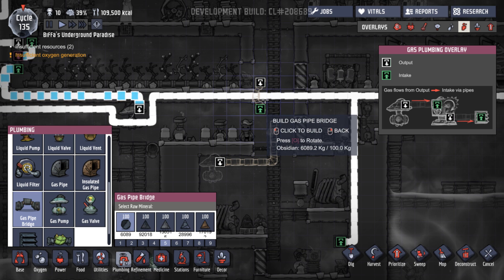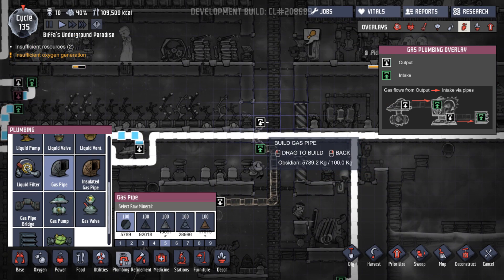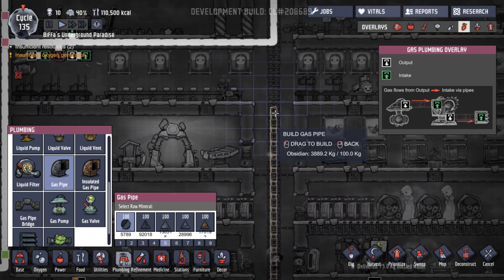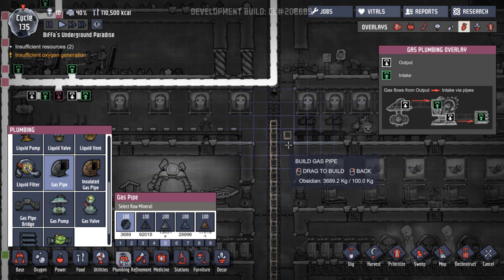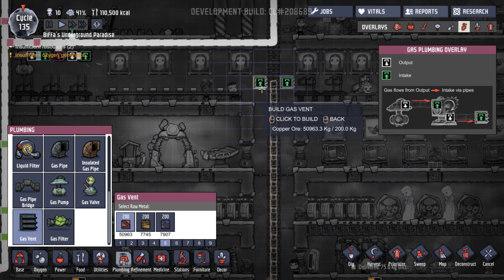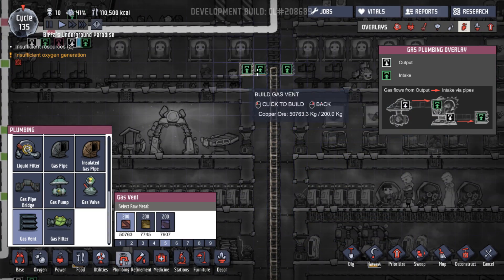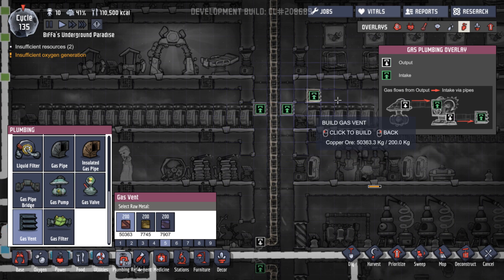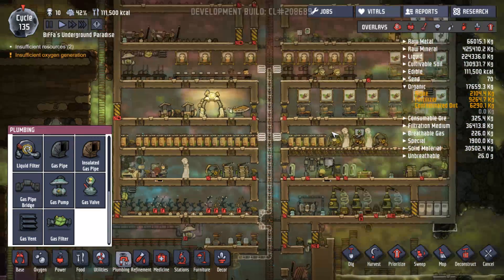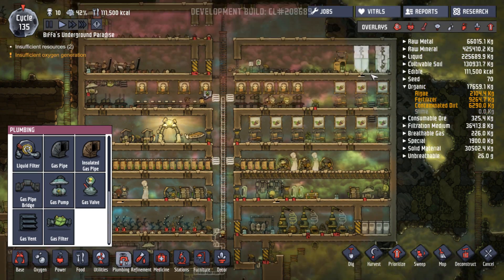Let's get our gas pipe. Let's go up there and in there, and that will come up here. We're going to run that all the way up to there. And then we're going to have vents there and there, and there and there. This is making oxygen anyway. That's going to start pushing oxygen into here. We've got a gas vent at the top here.